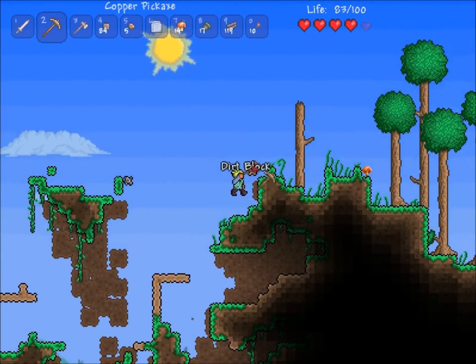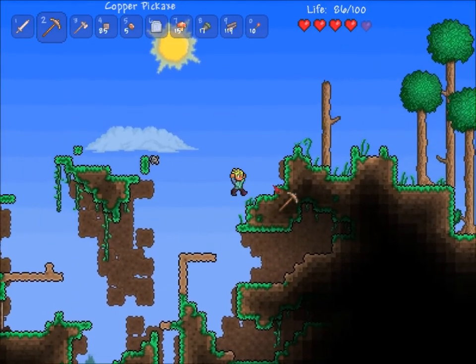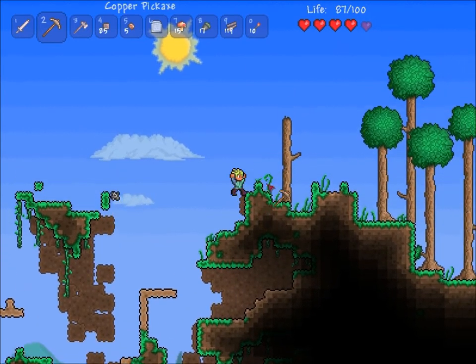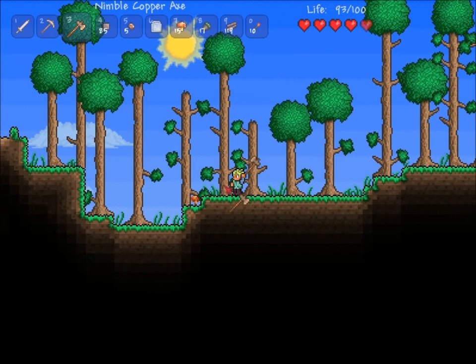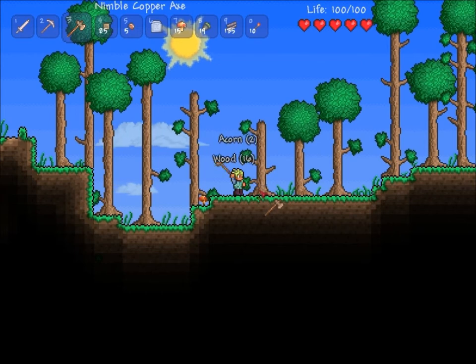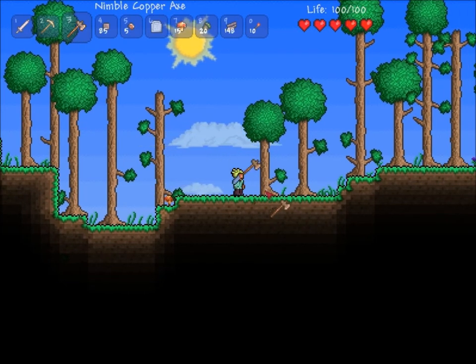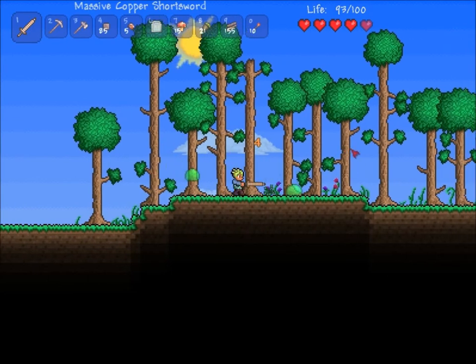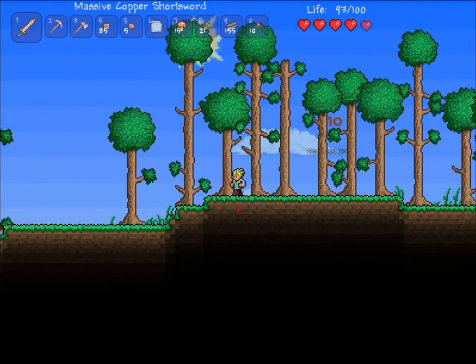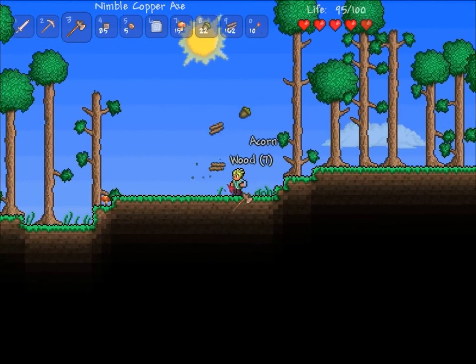I'm gonna explore a little bit while the day is upon us. Since I have those wood walls I'm going to go up here and create myself a little wooden house — I'll chop down these trees to do it. It's gonna be a lot safer in a house because enemies can spawn in an area that does not have walls that you place. A wall is not a structure that keeps enemies from getting in, it's a structure that covers the back.